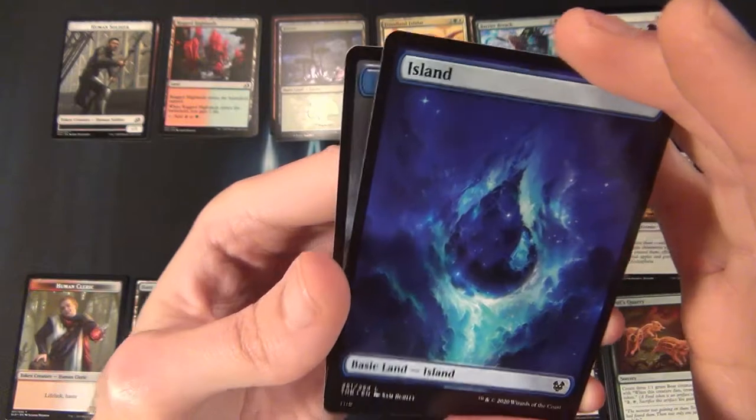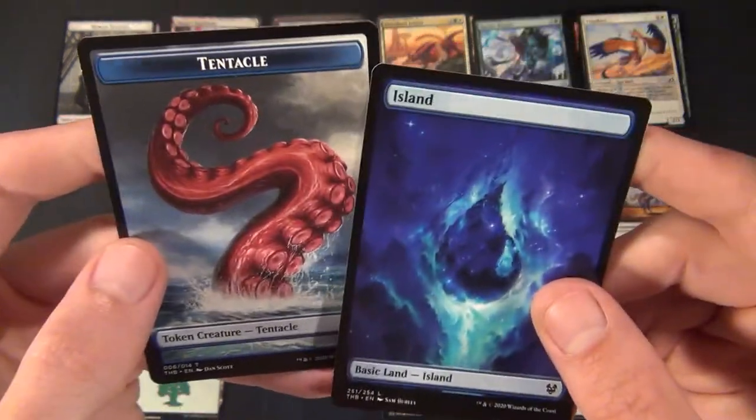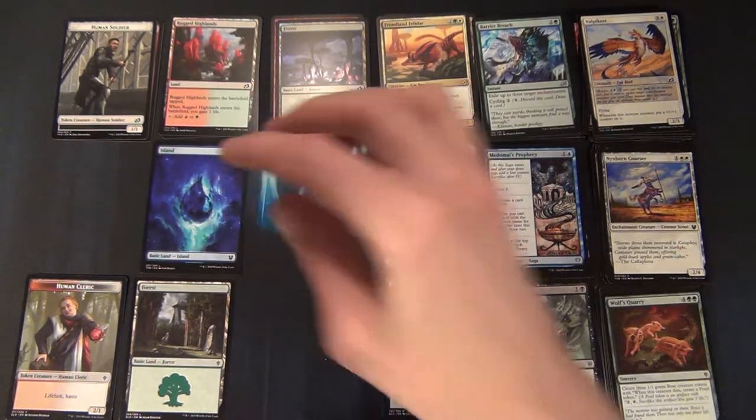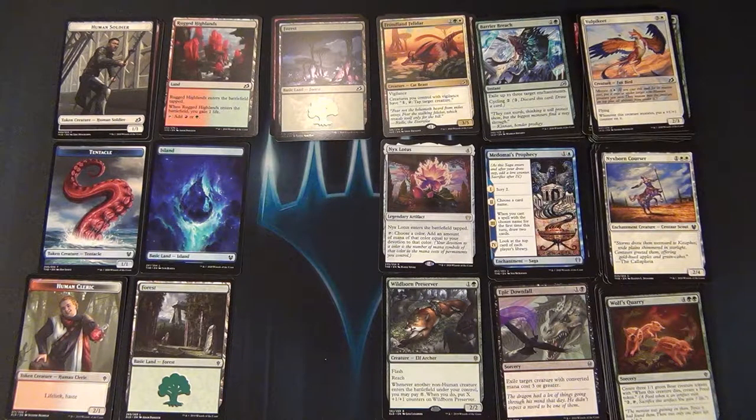Then we have an Island and a Tentacle token. I do love the lands and the mana from Theros. That wraps up the contents of the 29th and 30th booster packs from the Ikoria booster box, plus an extra pack from a Throne of Eldraine bundle and an extra pack of Theros Beyond Death from a bundle as well.